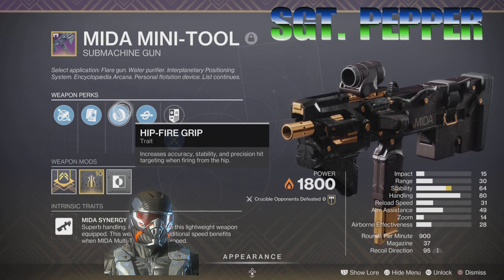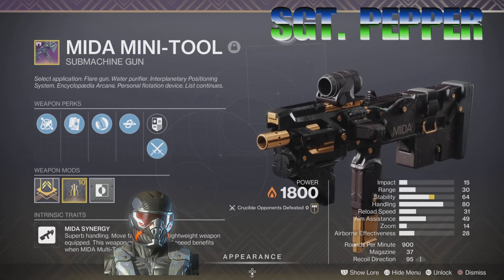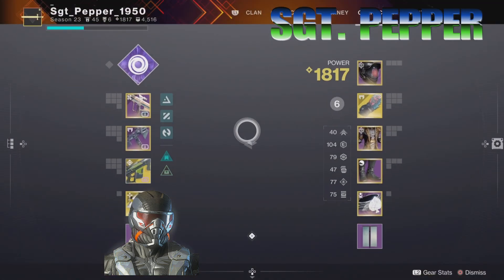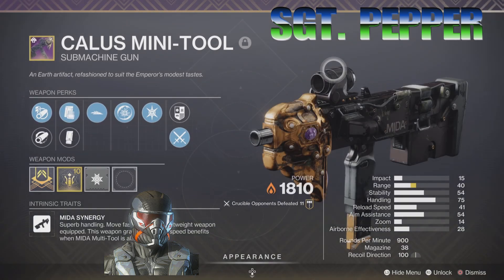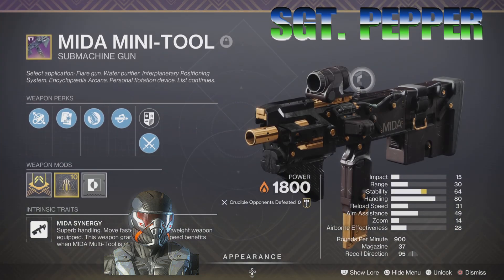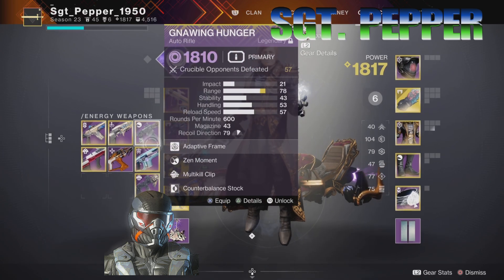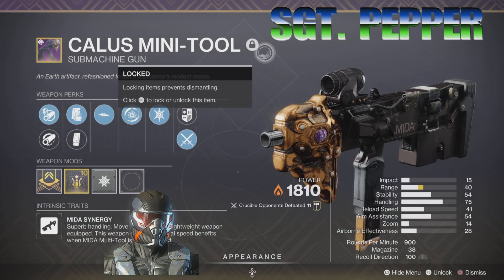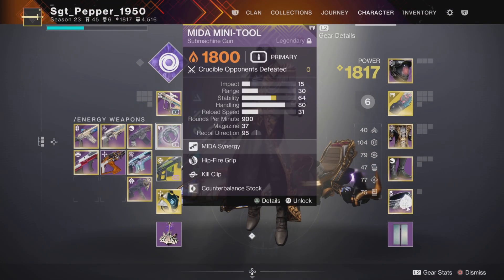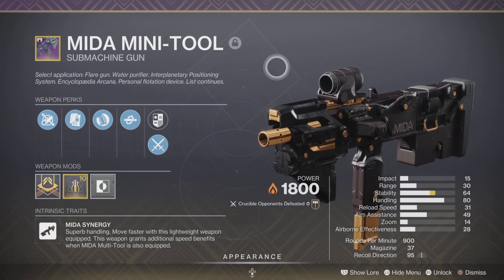Allied magazine and the fluted barrel. Now, if I've got opponents bum rushing me, that's where that hipfire grip is going to come in handy. Back to the Callus — stability on that one is 54, as opposed to 64 on the Mita. So this has got better stability than the Callus. Callus has also got the range of 40 versus the Mita's range of 30, so the Callus has got better range.